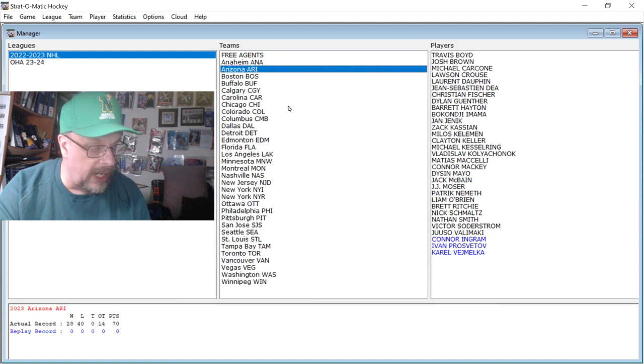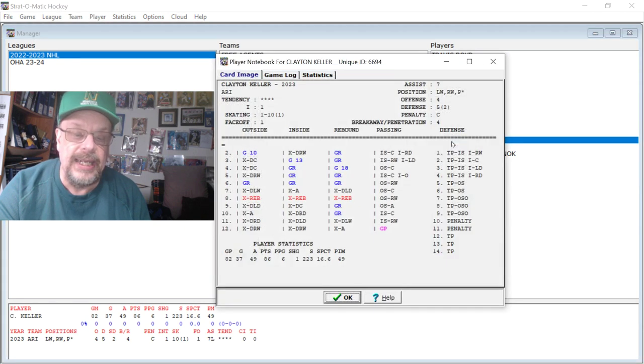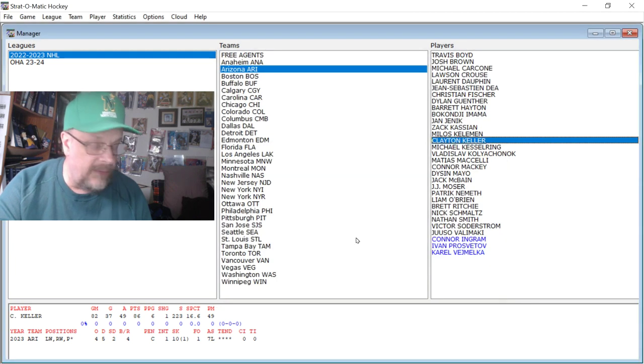Now we go to Arizona, and you've got Keller — Clayton Keller. He had 37 goals and 49 assists. You can see right here the inside shot: he's got three goalie ratings in a row and a goal 1-13. Over here on the rebound, it's like he almost doesn't even miss.